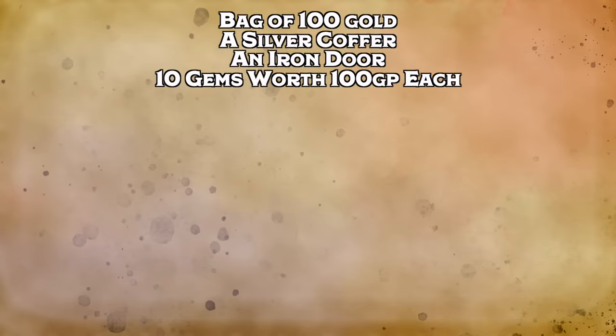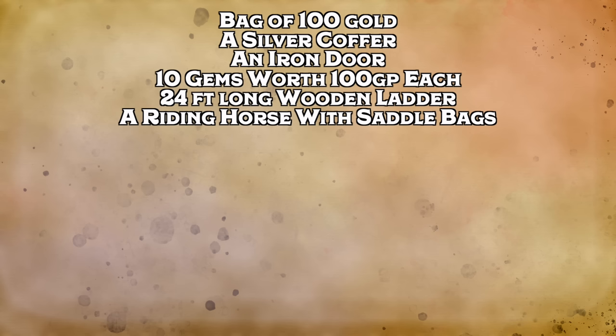The Robe has two patches each of the following basic items: a dagger, a bullseye lantern, a mirror, a hempen rope, a 10-foot pole, or a sack. Then it also has 4d4 randomly generated patches of varying quality, including: a bag of 100 gold pieces, a silver coffer worth 500 gold, an iron door up to 10 feet wide and high that instantly hinges itself to an opening, ten gems worth 100 gold each, a 24-foot wooden ladder, a riding horse with saddlebags, a pit that is a 10-foot cube, four potions of healing.